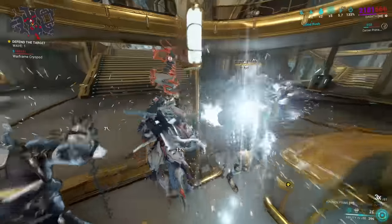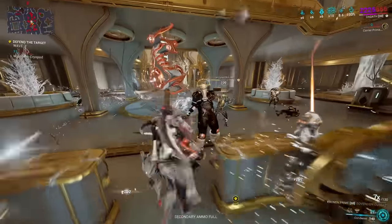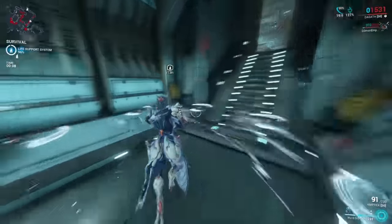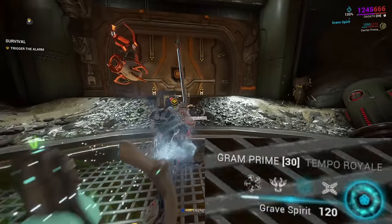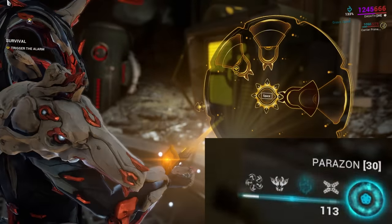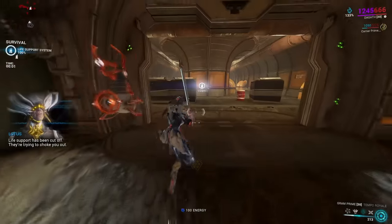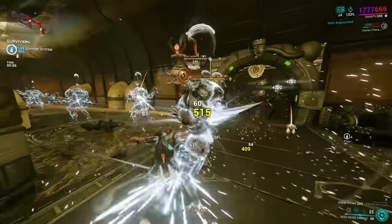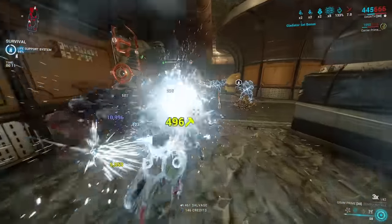Now that we know what Dagoth has in stock, how does her playstyle look in practice? Dagoth is first and foremost a weapon platform — made to stay alive even against strong enemies while massively boosting her weapon's damage output. In practice: keep her 3 on at all times for the big crit boost and the get-out-of-jail card, then cast her 2 to Doom an enemy, and from then on spam her 1 to constantly spread the Doom effect, apply viral, and massively slow your foes.